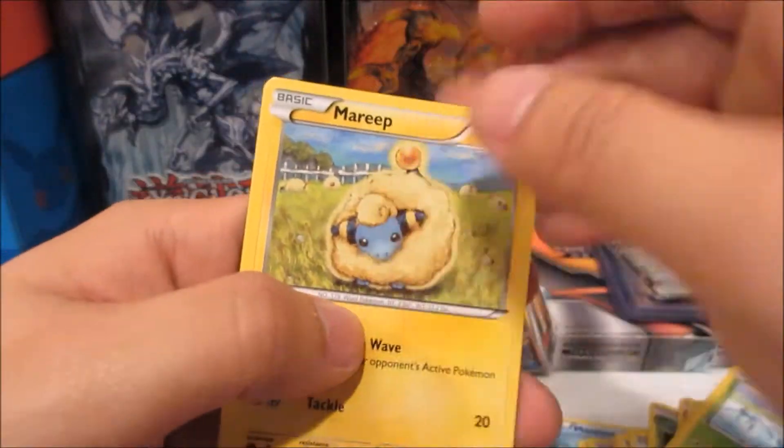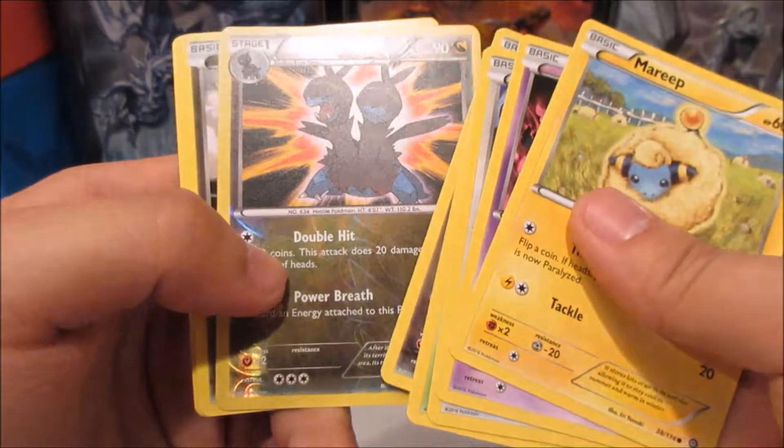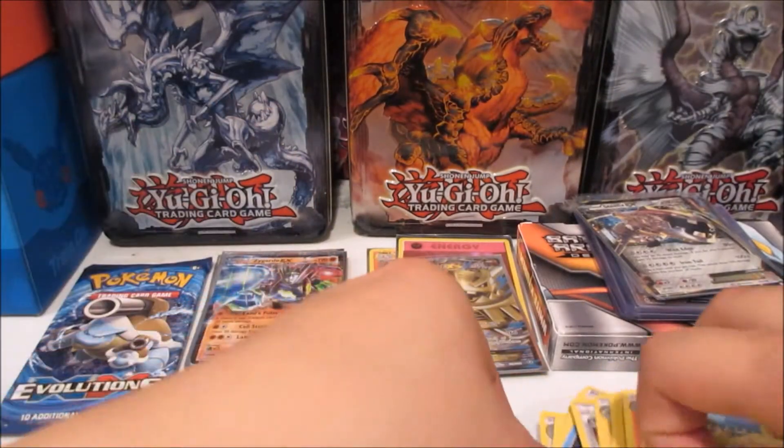We got a Marill, Marill Palm, Larvesta, Dino, Sawsbuck — we're leveling up — and Deerling again. That's not what you're evolving to! And we got a Sawsbuck again too, so two Sawsbuck in one pack.